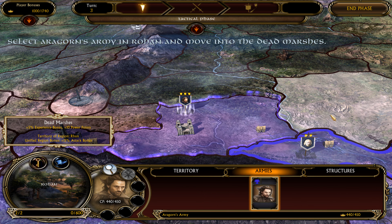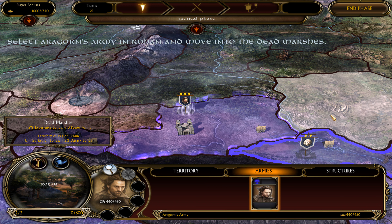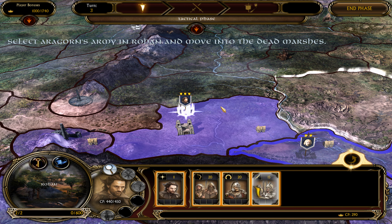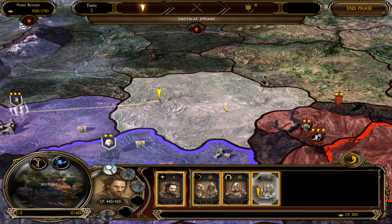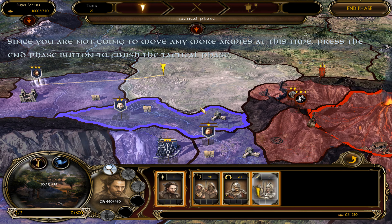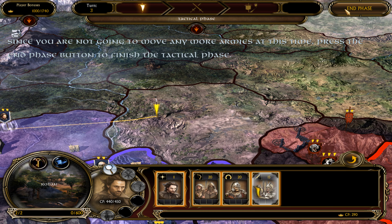Excellent! A Hero Army is a group of battalions commanded by a special Hero that has the ability to lead troops into battle. They can not only move between territories that you control, but are also used to expand the lands of your kingdom by conquering neutral territories and invading enemy territories.